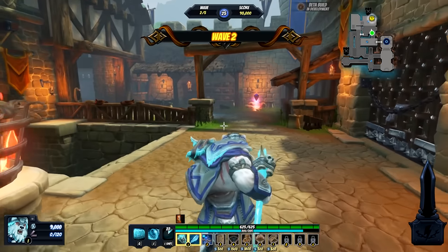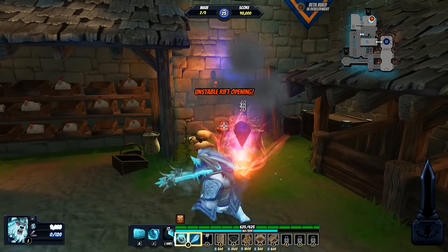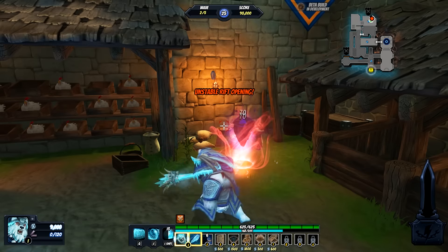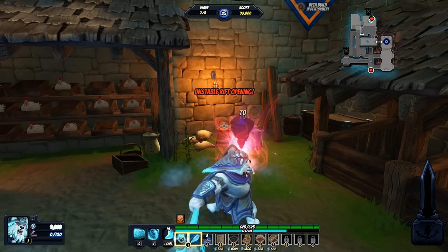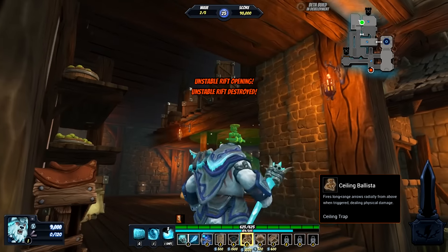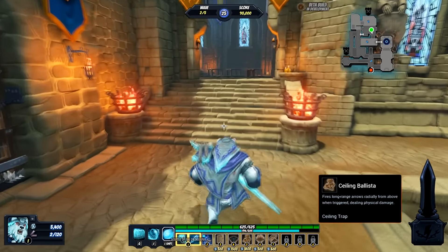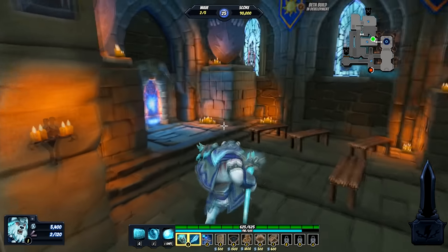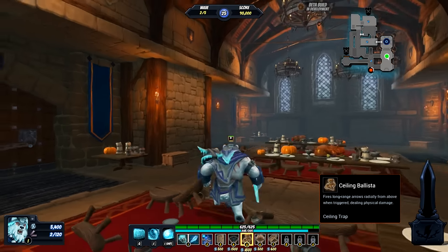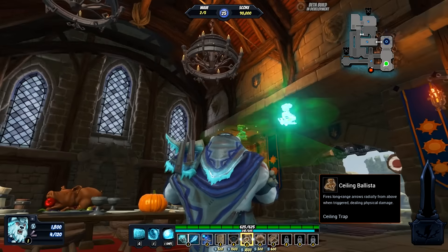Because of Tundra's low damage, you're going to need to make absolute perfect use of his Avalanche skill to move around. The Unstable Rift is opening — it must be destroyed. Now this guy over here, we're actually going to let open up. But as it's opening, we're going to summon a Ballista here.